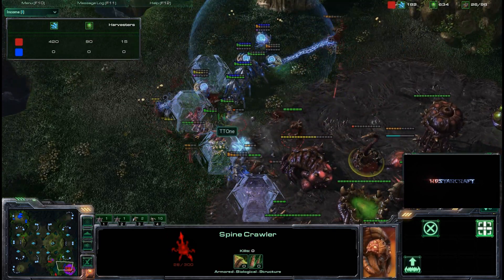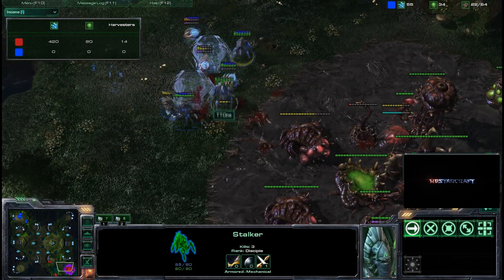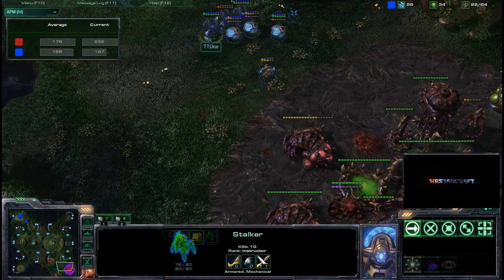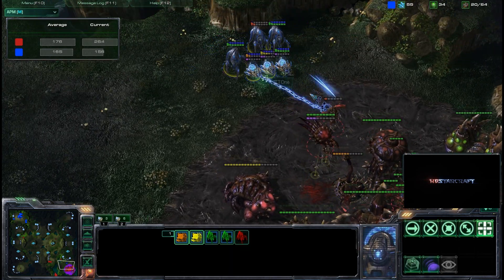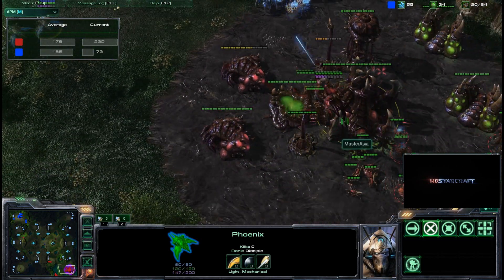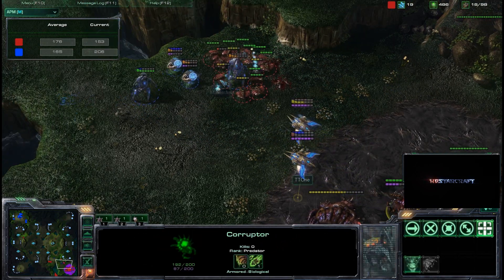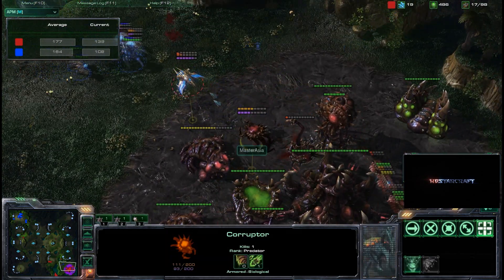Spine crawler in the red, zerglings running up, and forcefields going down to block the speedlings from surrounding the Protoss arsenal. Every single unit is so expensive and precious right now - they are not replaceable. TT1 has 55 minerals and 34 gas in the bank. It comes down to pure micro - spine crawler gets sniped out. TT1 needs to snipe every single spine crawler; each one counts so much. One zealot taken out - a very costly, win-or-loss zealot. Mutas engaging the phoenix along with a corruptor, stalker goes down as well.